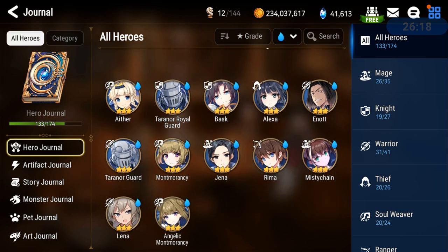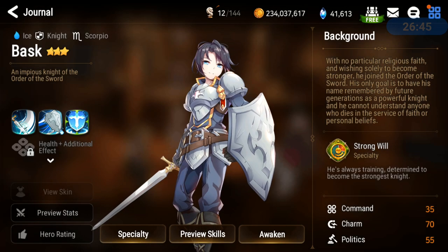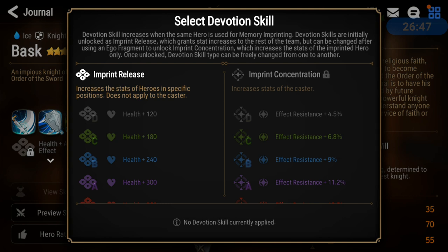You can use Basque instead of Crozet — he has attack break on skill 1 as well, but his defense and health are lower. He's a 3-star hero so you can skill him up using rare catalysts, stigma, and gold, which is nice if you don't want to invest Molagora into Crozet. But if you need extra survival, I recommend Crozet. Also, Crozet has a defense percentage self memory imprint, which is another reason he's better.